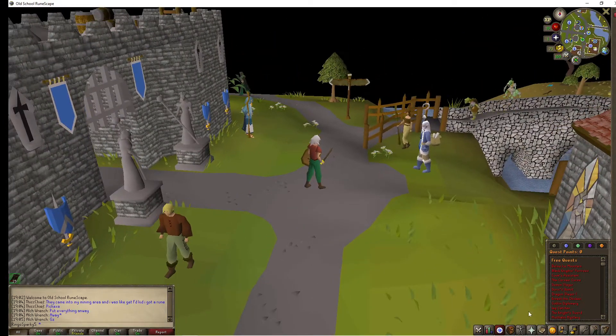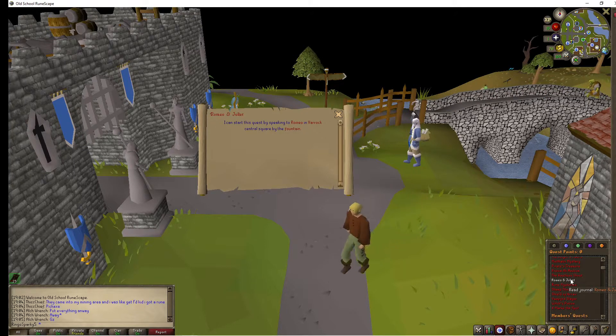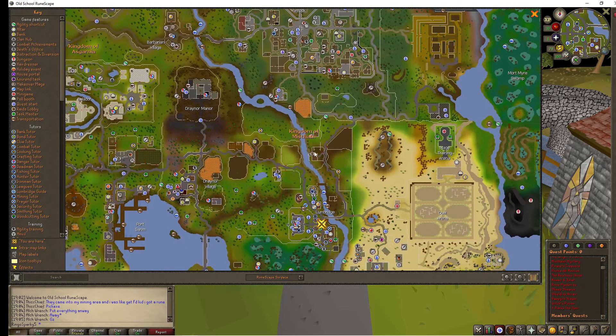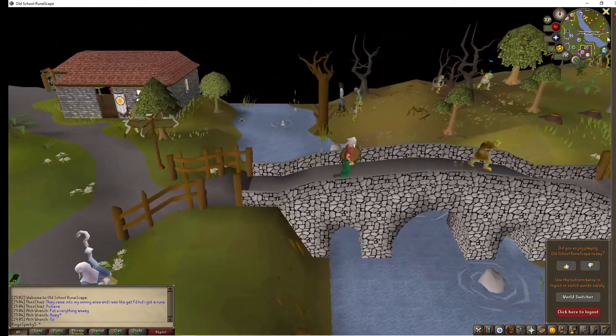We have these quests and we are a free player right now. We don't really want to spend the money on membership because we're testing it out — we want to see what's going on. Helping us level up and explore the world will be these quests, and they are not in order from easy to hard. Romeo and Juliet is one I really like to start off with — it's nice, quick, and easy. We can click on it and it'll tell us where to go. We can use our larger map to help find Varrock, but luckily it's due straight north — we just have to cross the river. We can use our mini map up here, which we should get used to using.